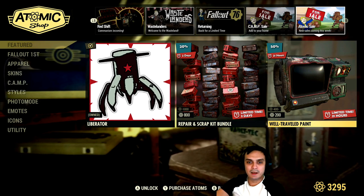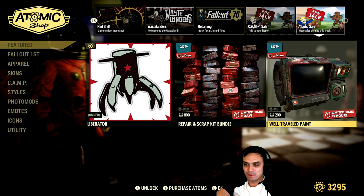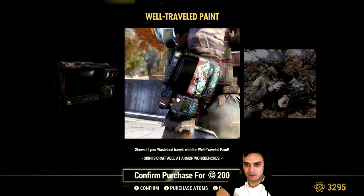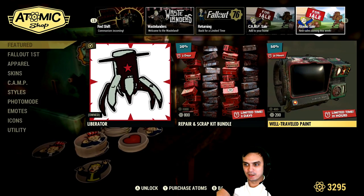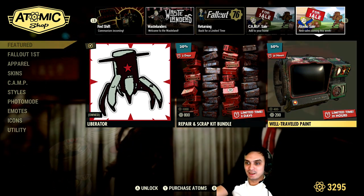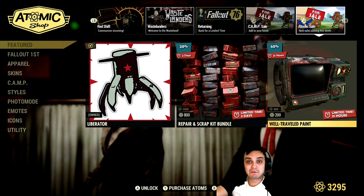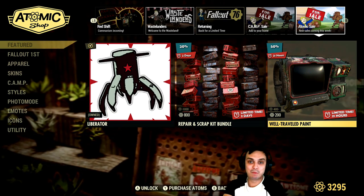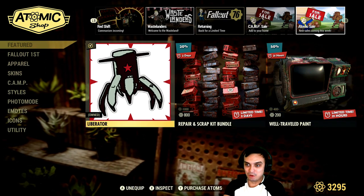Finally got it to work. So today we have the skin for the Pip-Boy — the Well Traveled paint. There you go, 200 atoms, which I am NOT gonna get. It's a 50% discount, and if you're a Pip-Boy collector then this might be a good deal for you. But I like the black Pip-Boy paint — it works pretty much with a lot of different outfits — so I don't see the point of buying anymore.